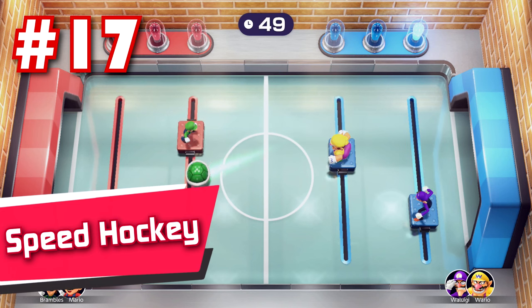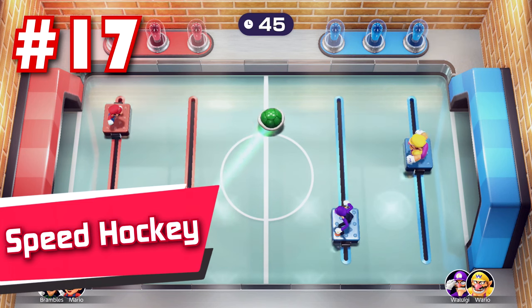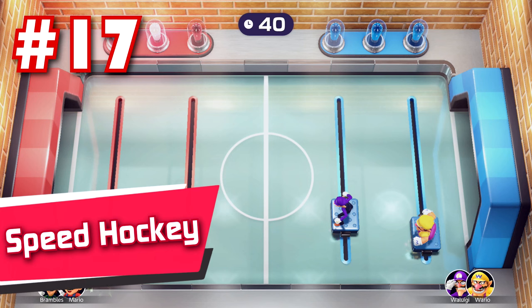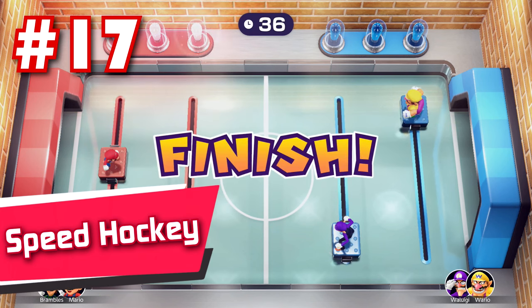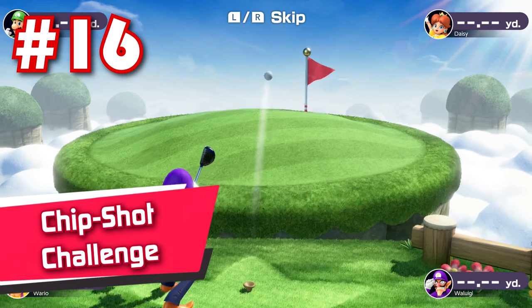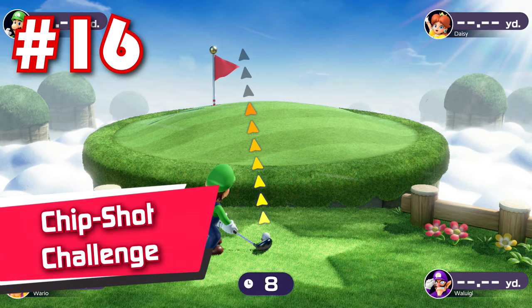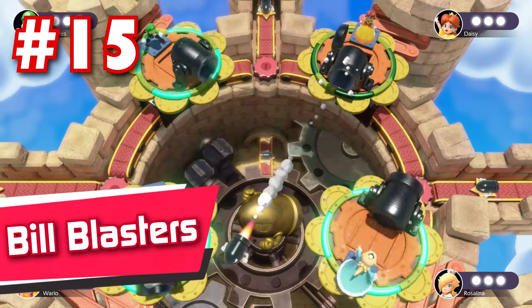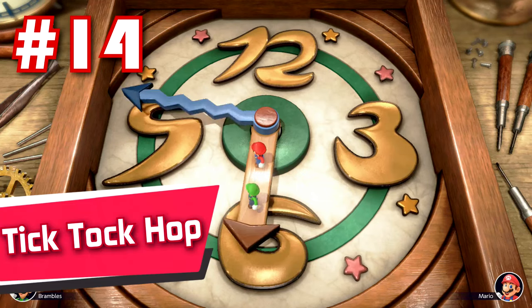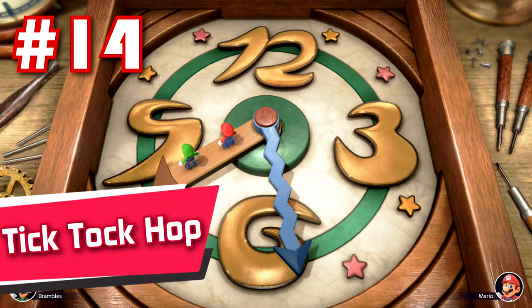18: Squared Away — brilliant. Well designed, well balanced, amazing aesthetics, and tons of fun. 17: Speed Hockey — a huge step up from the air hockey minigame in Wii Play, mainly because this one actually works, and it's fun! Speed Hockey lets you get really strategic through the genius use of the paddles, and the best part is that the puck gets faster with every hit, allowing you to lob some crazy shots if you can parry it enough times. 16: Chip Shot Challenge — I've always been a fan of golf, and Chip Shot Challenge does an amazing job of transforming this beloved sport into a fun, fast-paced free for all with great controls and fantastic presentation. I really like that the hole is in a random spot every time too — adds a lot to the replayability.